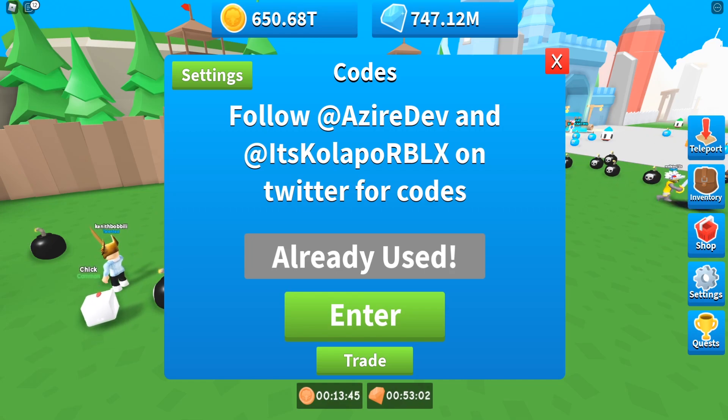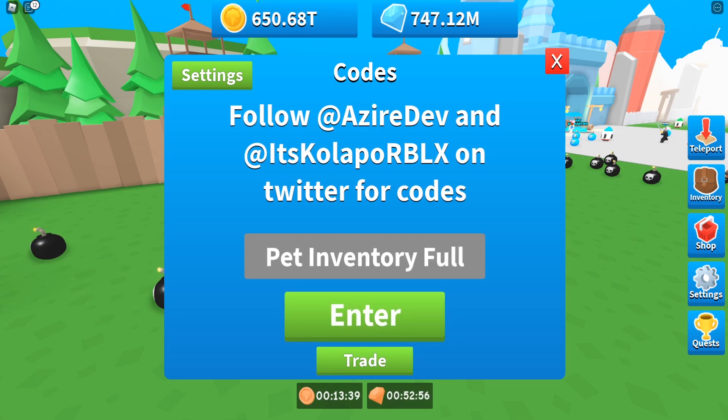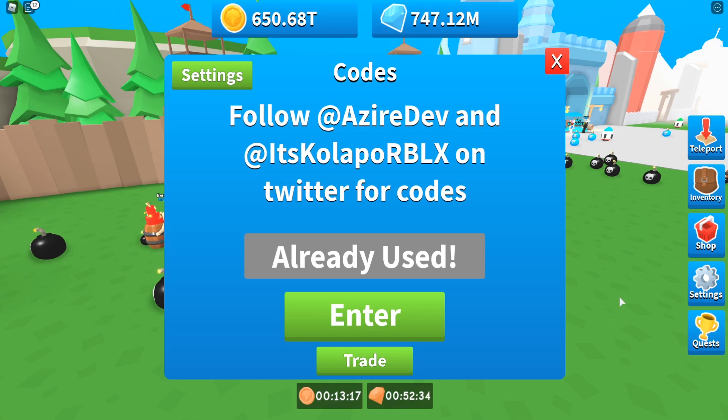Next we have '30k likes' — redeem that one as well. Then we have code 'gems' — redeem that one too. Then we have '15k likes' — redeem that one as well. We also have 'kola po' — redeem that one. Then we have code 'gem boost' — redeem that one as well.